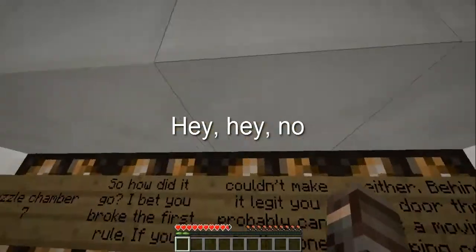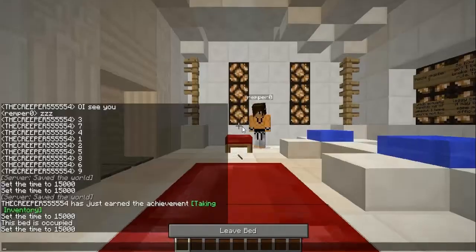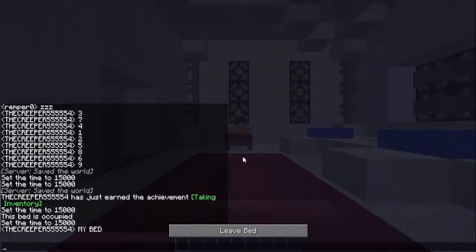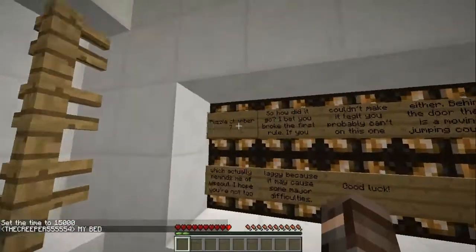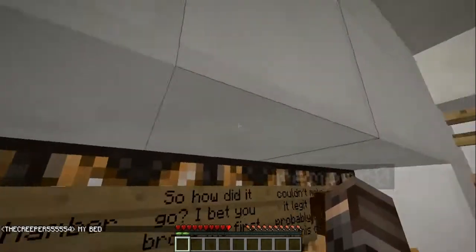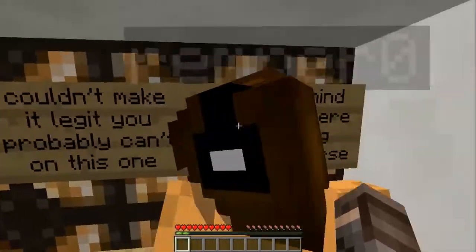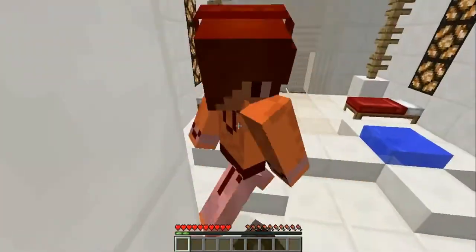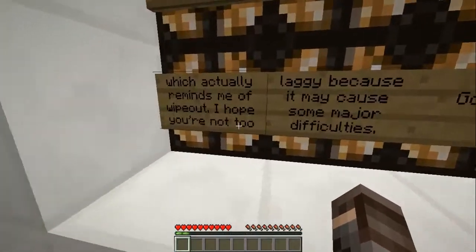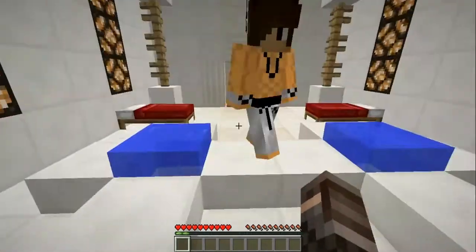Puzzle chamber 7. Sleep first. Even though we haven't had any life-threatening things yet, have we? Puzzle chamber 7: behind the door there's a moving jumping course which actually reminds me of a wipeout. I hope you're not too laggy because it may cause some major difficulties. Good luck. You're screwed.